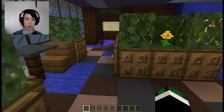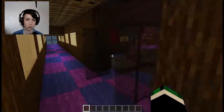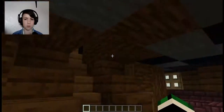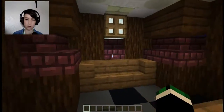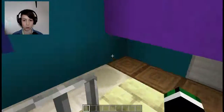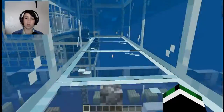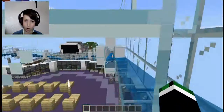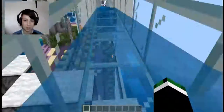I want to go up to the slides. I'm guessing we go through here — there's got to be some stairs or something. Here we go, let's see what this leads to. Going upstairs... deck fourteen... oh there's my sister! Deck fifteen — fun on the mega slides! I guess we'll ride on the slide. They actually literally have water slides!